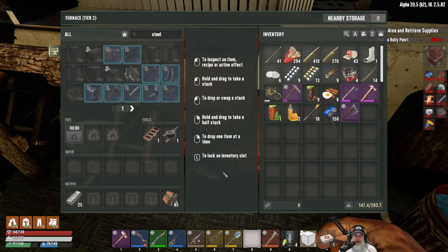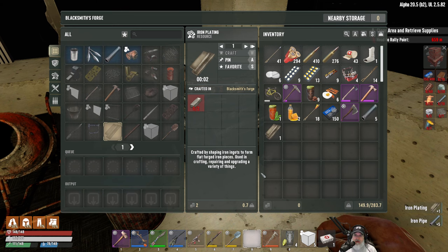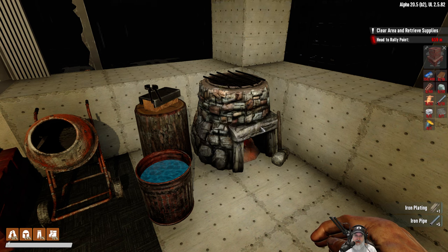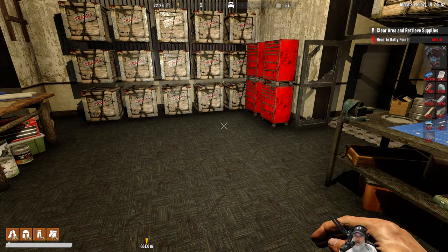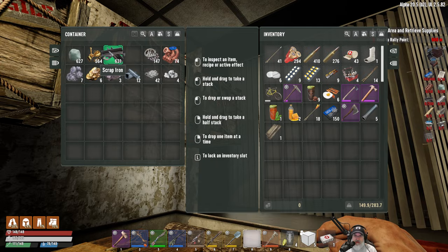Now let's see what we need to upgrade the blacksmith's forge. We're going to go here, hit upgrade, and pin this. Let's see — how am I doing on iron? Yeah, we've got iron. We might be able to pull this off. Let's just grab all that research data.